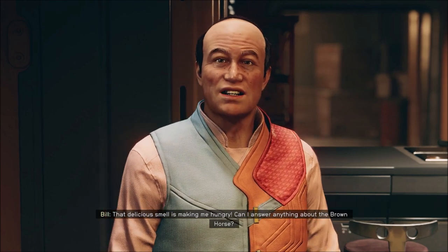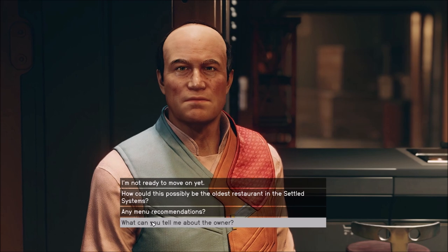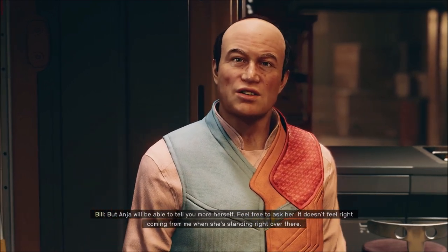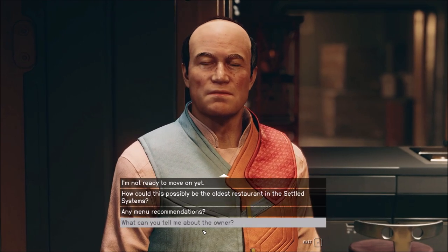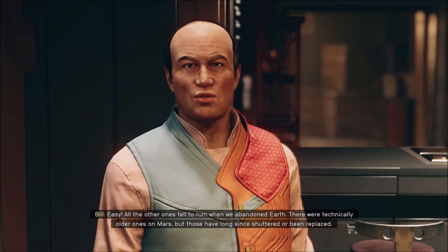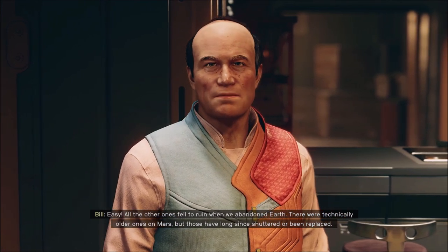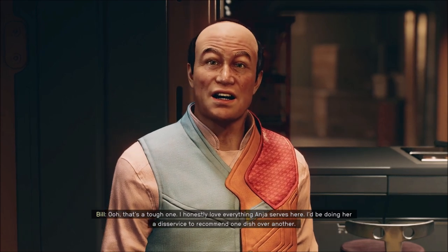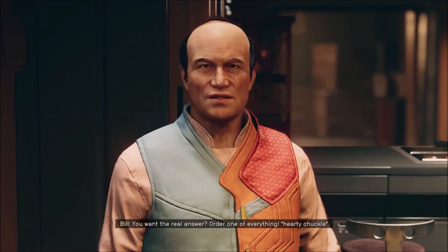That delicious smell is making me hungry. Can I answer anything about the Brown Horse? Well, can you tell me about the owner? Anya Seattle is the current owner of the Brown Horse — it's been in the Seattle family for generations, but Anya will be able to tell you more herself. Feel free to ask her — it doesn't feel right coming from me when she's standing right over there. I already talked to her. How could this possibly be the oldest restaurant in the settled systems? Easy — all the other ones fell to ruin when we abandoned Earth. There were technically older ones on Mars, but those have long since shuttered or been replaced. Any menu recommendations? I honestly love everything Anya serves here — order one of everything.